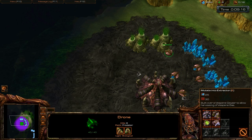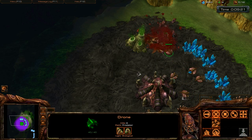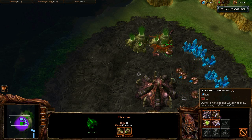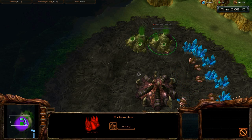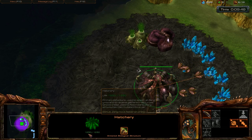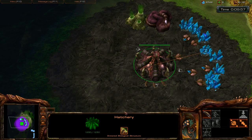Go to the basic structures and build an extractor on the geyser. I'll cancel this to show you — notice it costs 25 minerals. There's also a 30 with a clock next to it, meaning 30 seconds is how long it takes to build. The little blue bar is the progress bar of the extractor. If you click on any building, you'll see the health shown in green — 1250 hit points — which goes down when enemy units attack it.